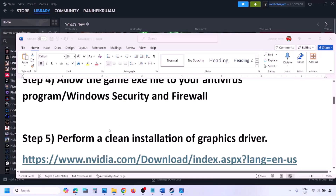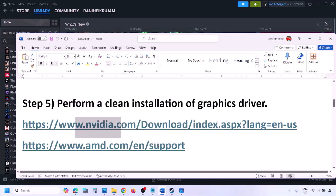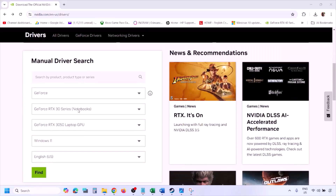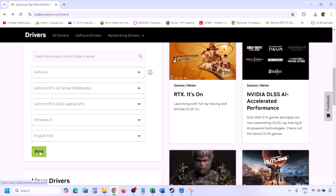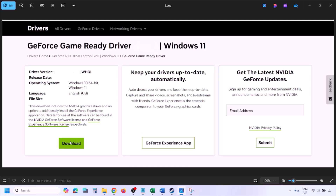The next step is to perform a clean installation of your graphics card driver. If you have an Nvidia card, go to the Nvidia website; if you have an AMD card, go to the AMD website. On the Nvidia website, select your graphics card from the list, make sure you select the right operating system — Windows 11 or Windows 10 — then click Find. You'll see the latest GeForce Game Ready Driver. Click View, then click Download, and let the download complete. Once the download is complete, run the .exe file.